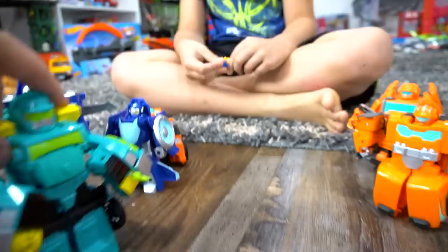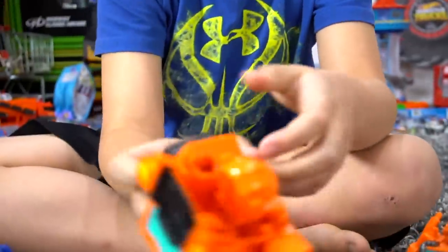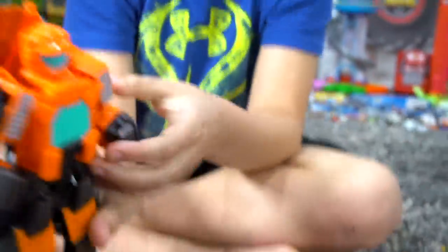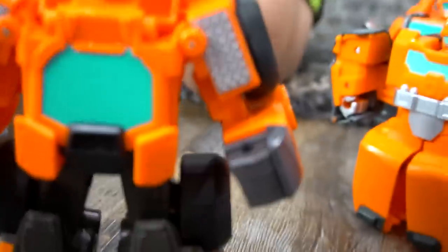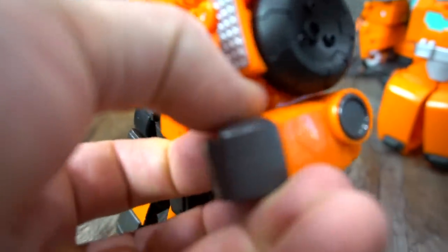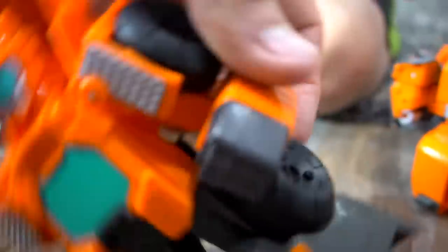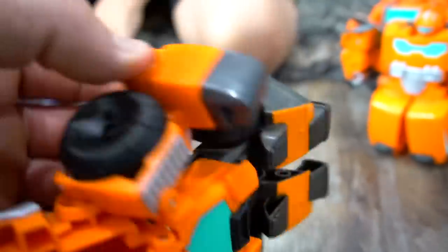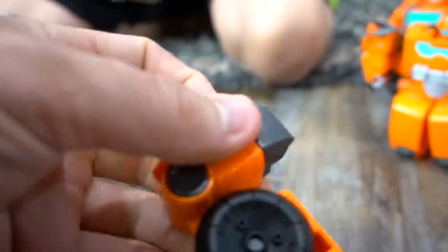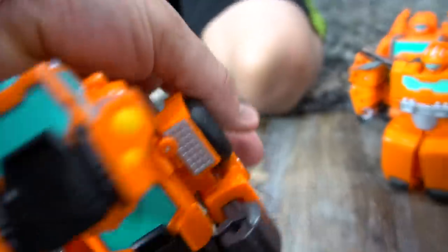Now what else did we find out about Wedge? What kind of feature does he have? Wedge has a button on the side — it's a power drive fist that pops out. It doesn't really work right now, but all you do is push that in and push this button and the fist should pop out. It would be cool if it did work!